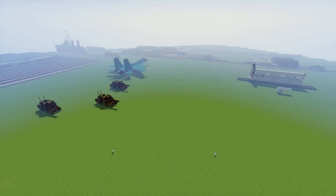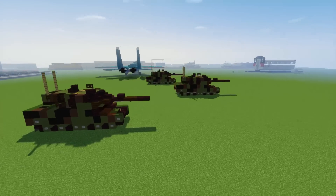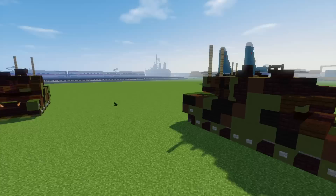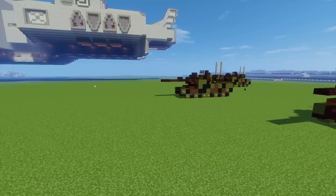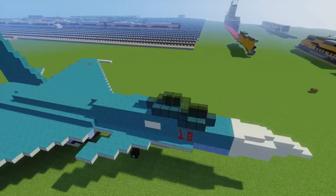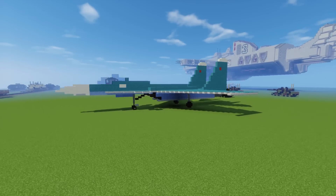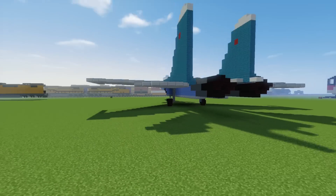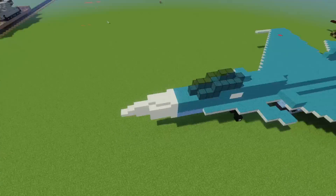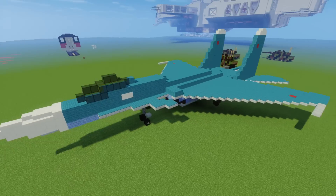Here's another part of the map — we have some Leopard 2 tanks in formation, and I think I did a picture right here when there was nothing but just grass. Here is a large-scale Sukhoi Su-33 fighter jet — I think it serves on the Admiral Kuznetsov. But I don't think it's complete; there could be a lot more better detail.